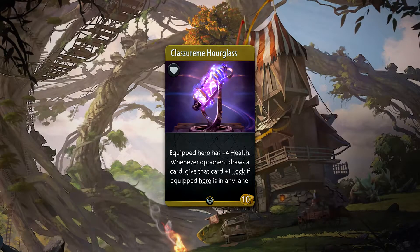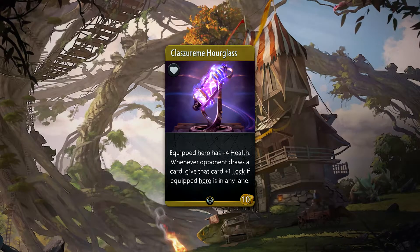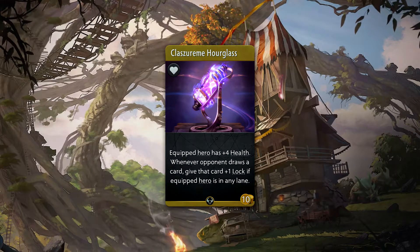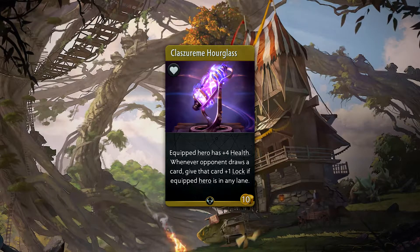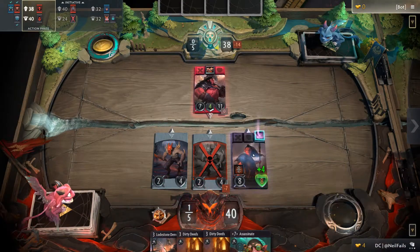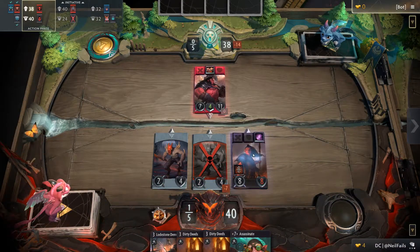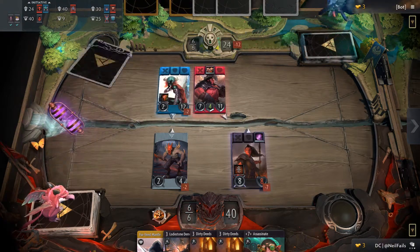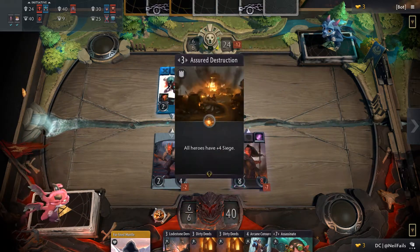Clasarim Hourglass is a 10 gold uncommon accessory that gives plus 4 health to a hero. While this hero is alive in any lane and the opponent draws a card, that card will be locked for 1 round. This is an insanely powerful item. The negative effect works at the beginning of the round as well as any time your opponent draws a card in any other fashion. The only way to prevent this is killing the hero it's equipped to.